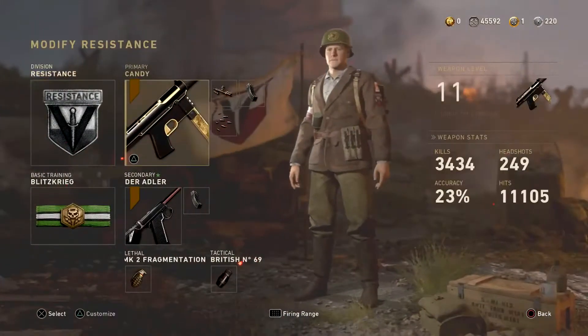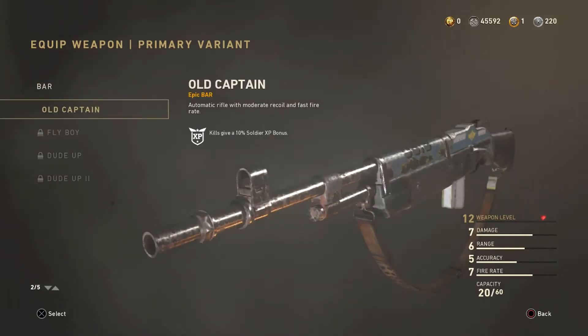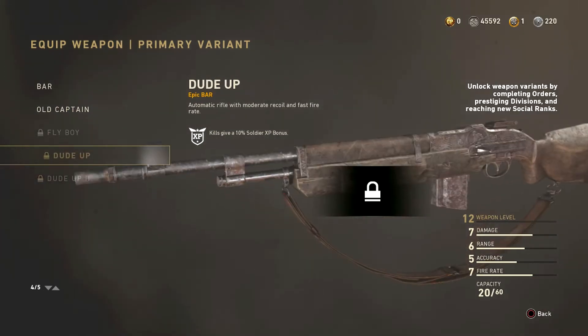They don't have that many at all. If you guys have not already seen it, they have three: they have the Old Captain, which was free, they've got the Fly Boy, the Dude Up, and the Dude Up II. So you're able to get a free Dude Up heroic weapon for the BAR.